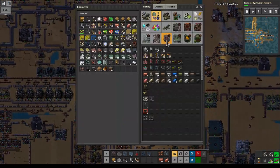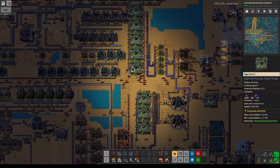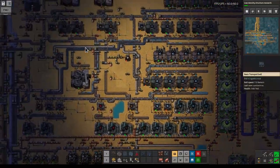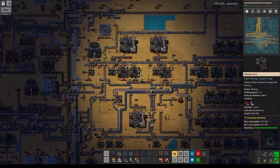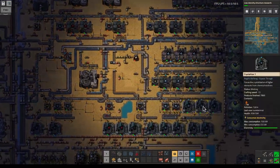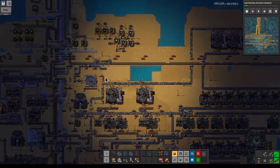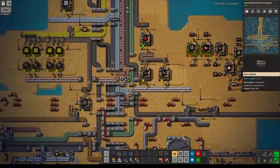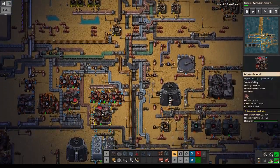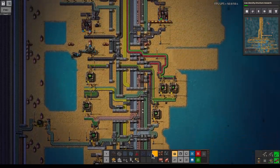We could upgrade these to tier threes maybe — do we even get fours? No, three is the highest. We can easily do that — good stuff. This is no longer backing up so that's good, so we could upgrade some of these. The mineral slide is pretty full so we can look at bringing some of these guys in. Let's also check how our resource flow actually is. The copper is pretty good actually — we're not running into any issues. This is all pretty nice.